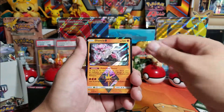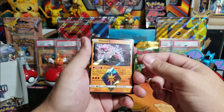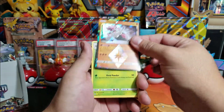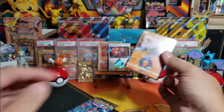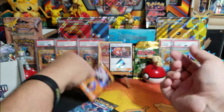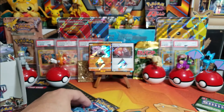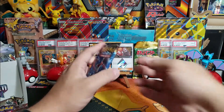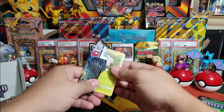Another prism card - cool - and then a Diancie, very cool, and then a Vivillon. Not too bad, at least we get those - they are rares and they are prism cards, so not bad. We'll sleeve them up and cover up big man Charizard there in the back. And for the last one, here we go.